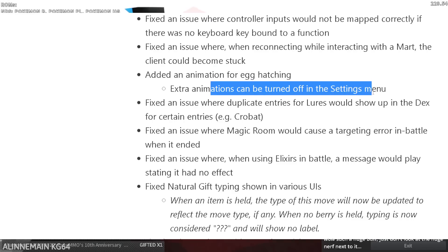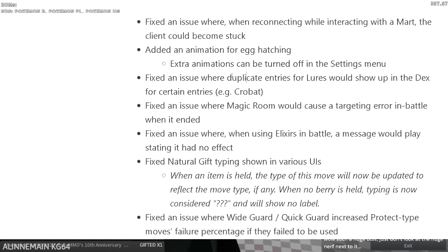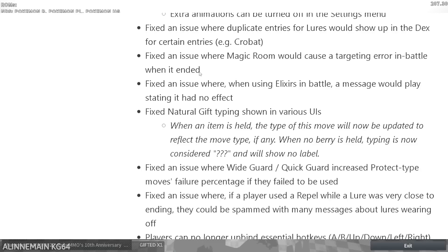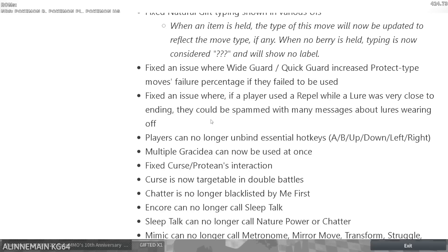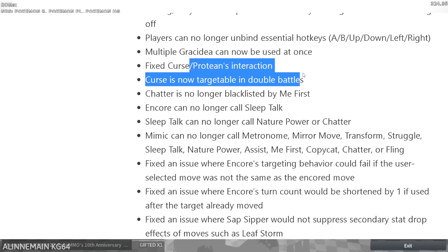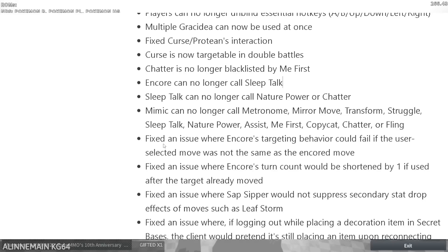Bug fixes: fixed various client crashes. Fixed various issues with the macho brace and XP splitter — not sure if this means it was re-implemented or still considered broken. Added an animation for egg hatching, which can be turned off in the settings menu — excited to see what that looks like. Fixed an issue with duplicate entries for lore in the Pokédex. Multiple entries can be used at once — I had to use 60 residuos back to back one at a time before, so that's nice. Sleep talk can no longer call chatter or mimic.